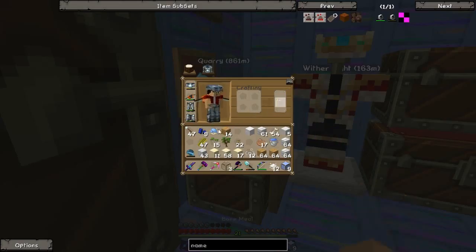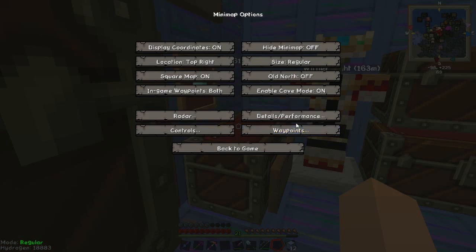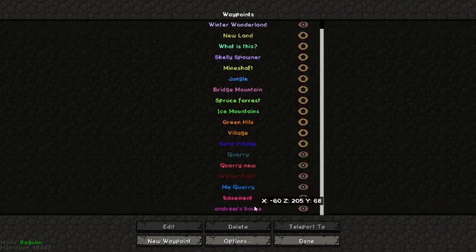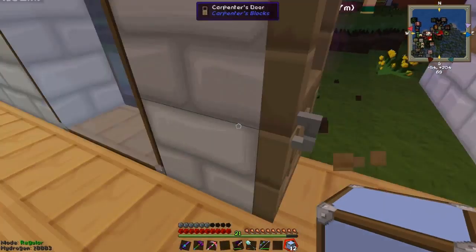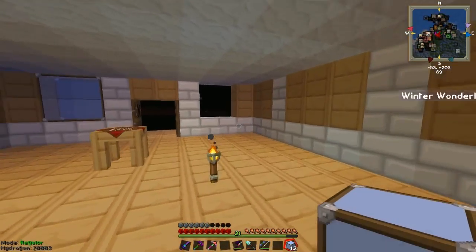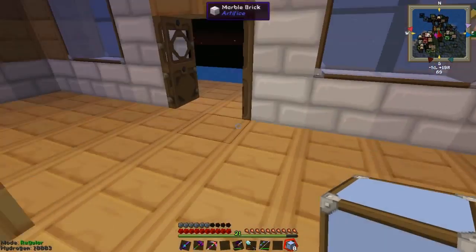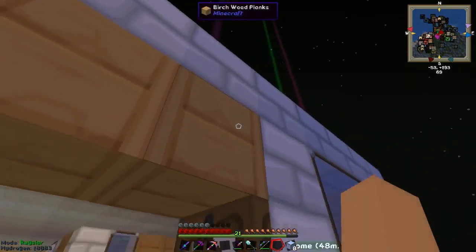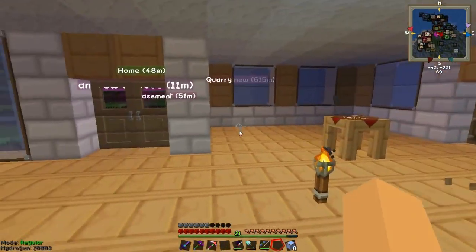Let's create bone meal, mix them together, put it like this and we have this. Teleport to Andrew's house and it's night time. Put them here. And for the balcony we're going to make a ceiling. This is the inside.